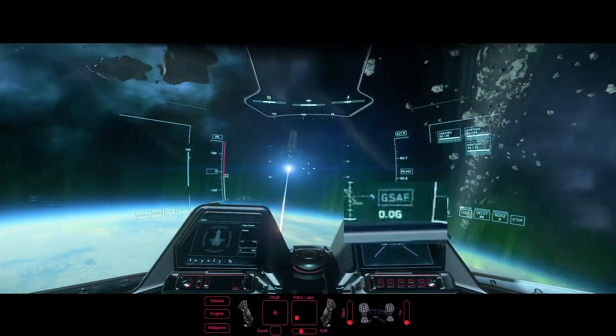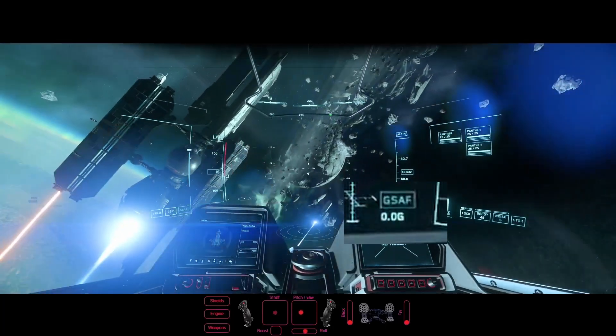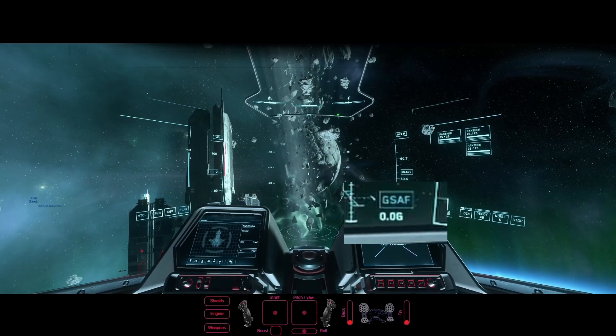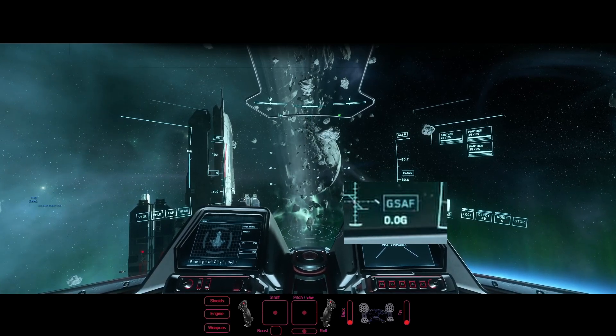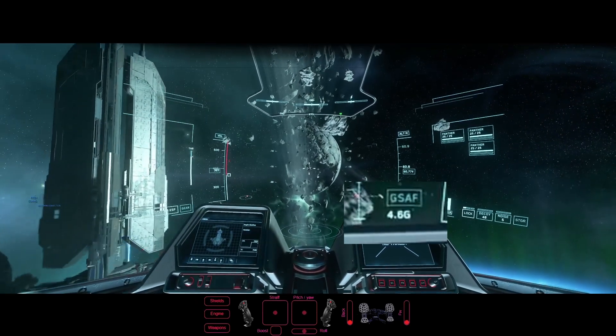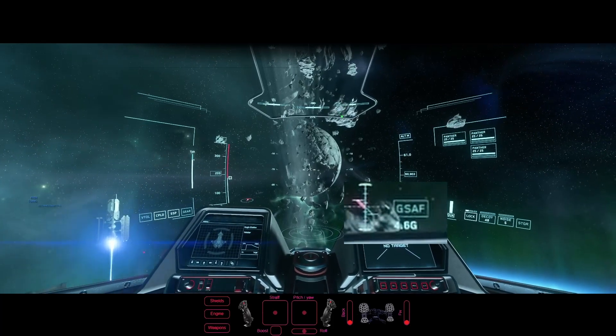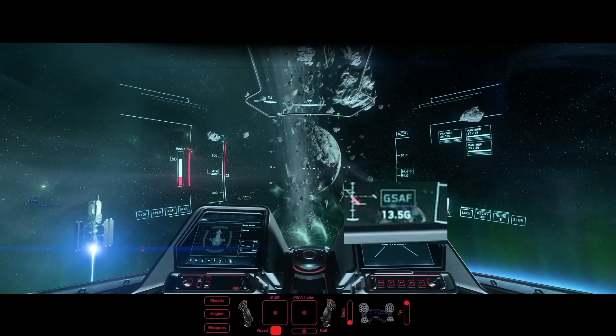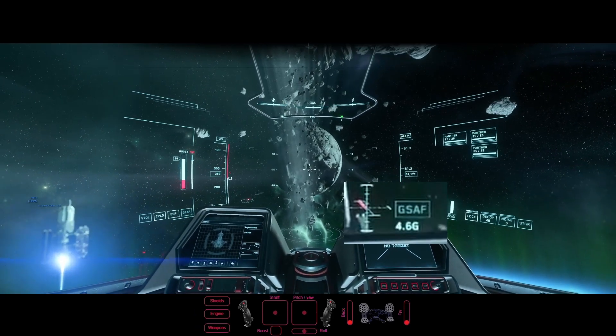Imaginons que je veux me déplacer vers la lune — c'est le gars que je suis en train d'attaquer, qui part dans une direction pour m'éviter. Si je fais uniquement du strafe forward, vous voyez dans mon indicateur de G que je suis à 11,5G, qui est la vitesse d'accélération forward du Gladius normal. Si je booste pour accélérer plus vite, on voit que je monte à 13,7G — déjà nettement plus rapide.